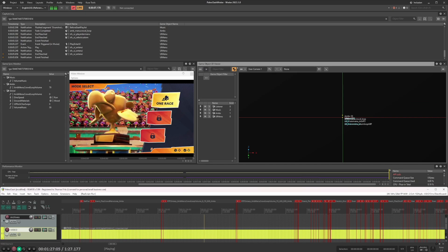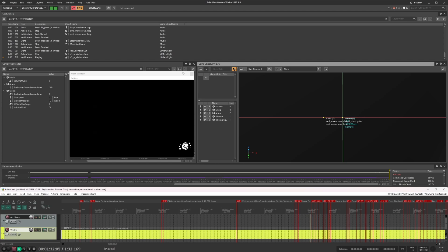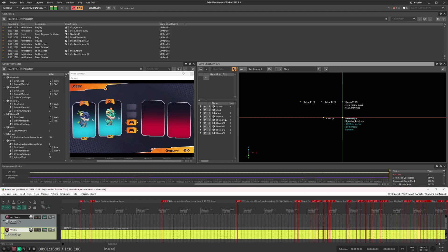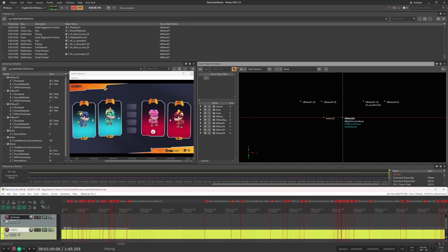When executed, Reaper enters a custom playing state that sends calls to Wwise when detecting project markers. Depending on the marker's name, you can perform various actions.